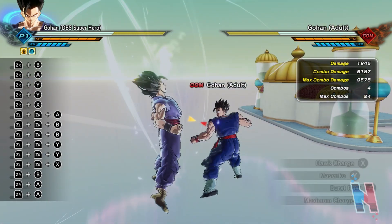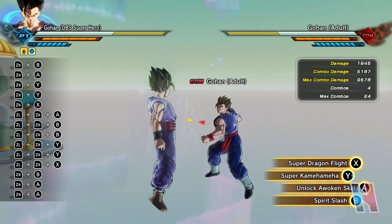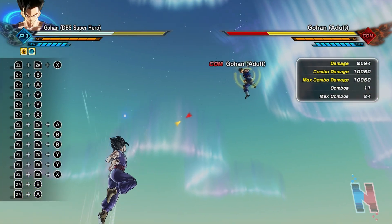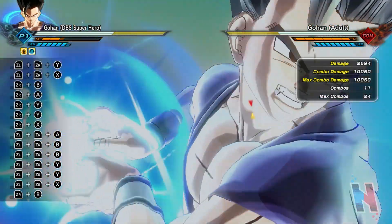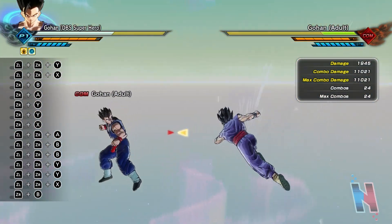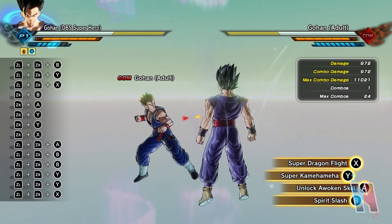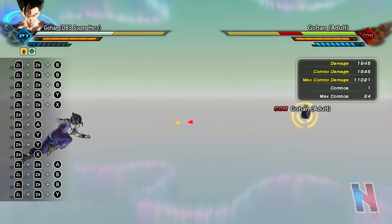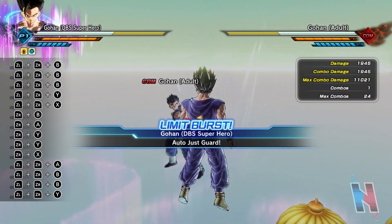His hair model is way better than what they gave regular Gohan. Maximum Charge noted. Super Dragon Flight — the Shoryuken deals 10,050. Super Kamehameha — 11,021, I can take that. Spirit Slash uncharged — 972, and fully charged — 1,945. And of course his first auto is just guard.